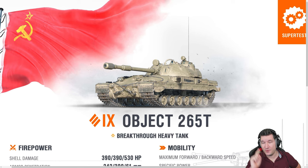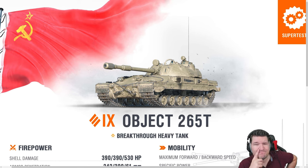In short, the 265T is a reverse auto-loaded 390 Alpha gun with a rear-mounted turret, and it's a heavy tank. And you might already hear '390 Alpha' and think that could be like the Object 752.